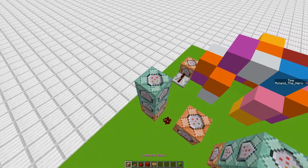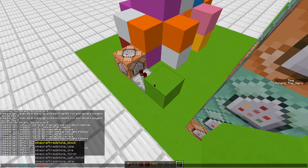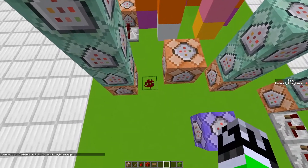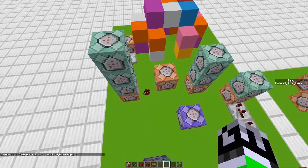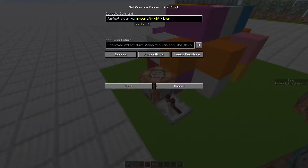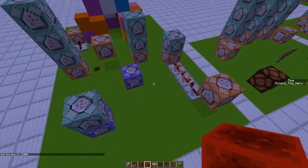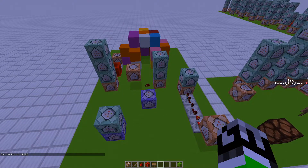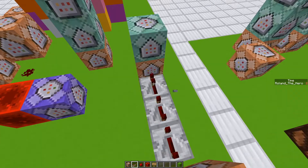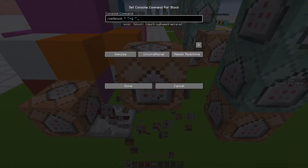So we want to place a command block here — setblock redstone block. When the redstone powers this it'll run the command which changes it to night: it'll delete the command block which won't give us night vision anymore, and then it'll clear our night vision at the same time. I forgot to delete the redstone block when it's placed — that was an error.